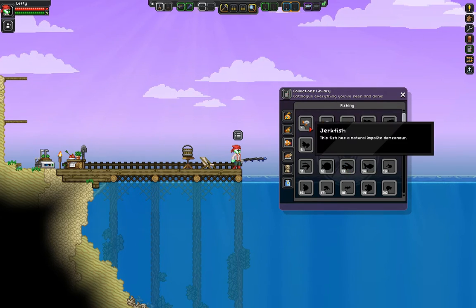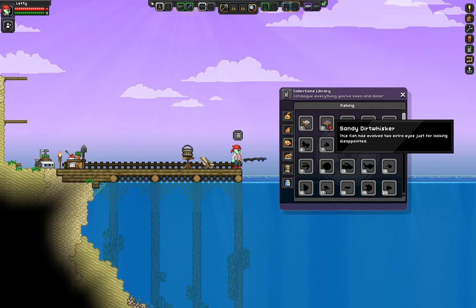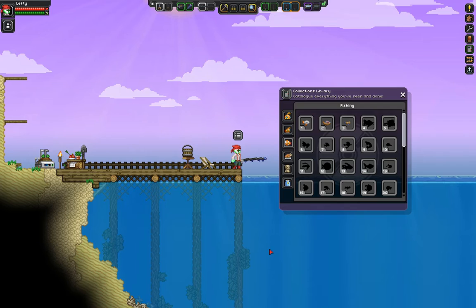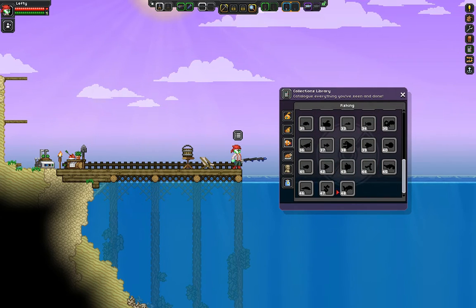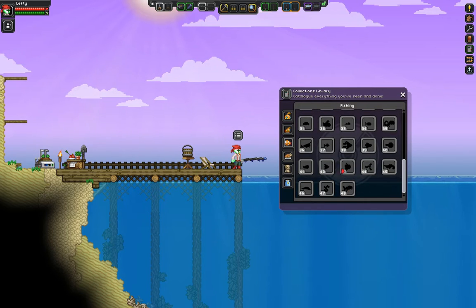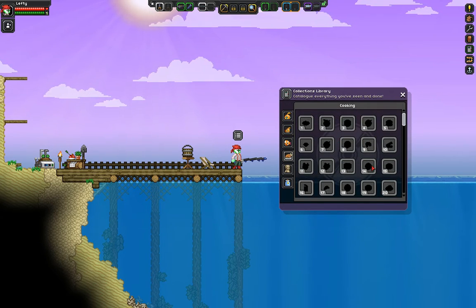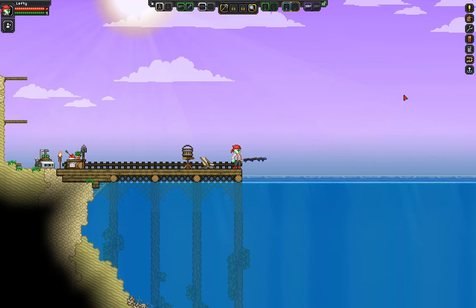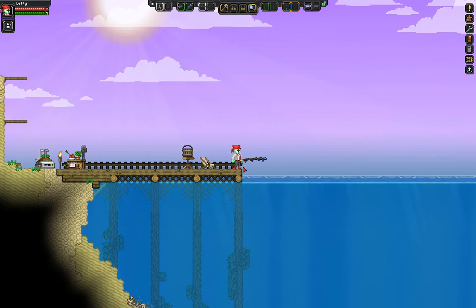Here are the three fish I've been catching off this dock — the Jerkfish, which has a natural impolite demeanor; the Sandy Dirt Whisker, which has two extra eyes just for looking disappointed; and the Toothy Mugchop, which camouflages well in the muddy seabeds where it feeds. There are 48 different types of fish to catch. The lower down the list you go, the harder it is to catch them. There's also a food collection — this isn't for basic food, it's actual recipes from the kitchen table. And collections for fossils and bugs you've caught. It's just one more way of tracking your progress in one of the most varied sandbox games I've had the pleasure of playing.